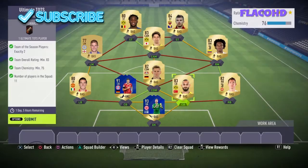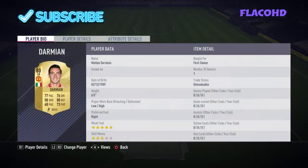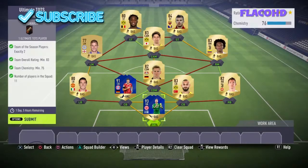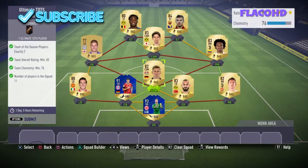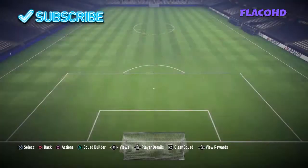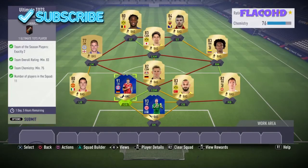Let me show you the team: left back Damian, left center back Sule and Radecki, right center back Top Rack, right back Lichsteiner, right mid Quadrado, CDM Lars Bender, left mid Albrighton, CAM Kagawa, left striker Batshuayi, and right striker Edin Dzeko.